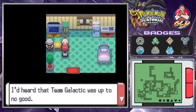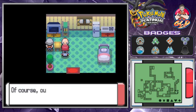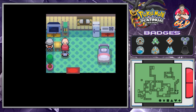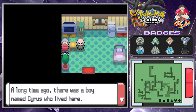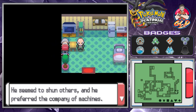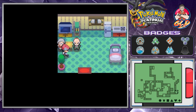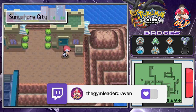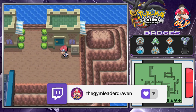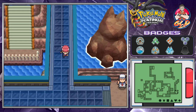An NPC says Team Galactic was never seen around Sunyshore, and gym leader Volkner is invincible. Another NPC mentions a boy named Cyrus who used to live here — he shunned others, preferred machines, was a brilliant student. Another building is the ribbons place, and I spot a Munchlax.